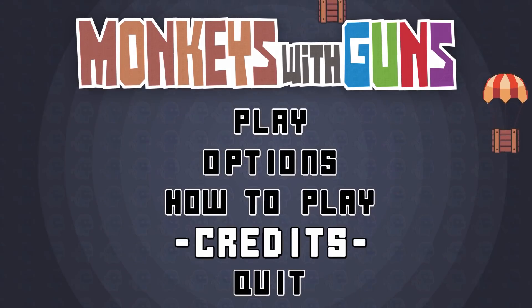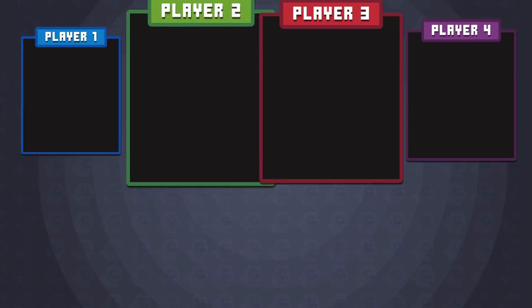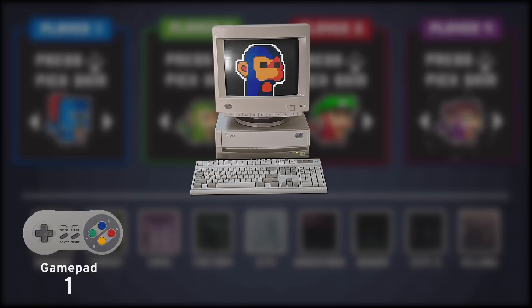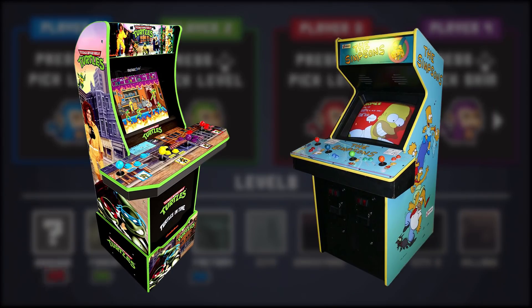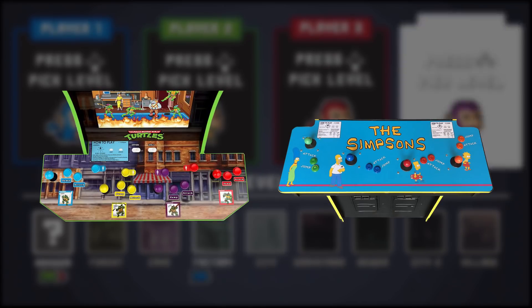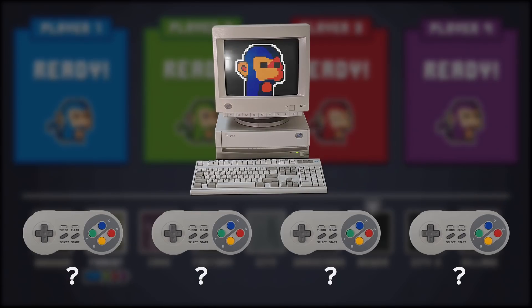In this video, we're going to take a look at the updates to the player select screen. For context, here's my original player select design. A player would join the game based on the controller they had, and the number of the controller was determined by the computer and how it was plugged in. By pressing the accept button, they would activate the monkey of that color, very similar to some old arcade cabinets where you had to stand at the controls of the character you wanted to play as. This kind of thing works very clearly on an arcade cabinet where you have art to clearly delineate which character is which, but that doesn't work quite as well with a bunch of controllers that all look the same.